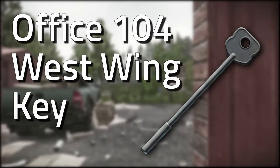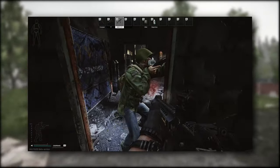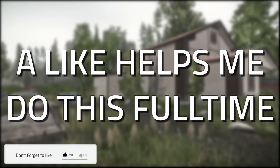Hey guys, welcome to a key guide for the Office 104 West Wing key. This key currently spawns in jackets as well as in pockets and bags of scarves, and has two spawns on Shoreline. Don't forget to like the video if you find this guide useful.